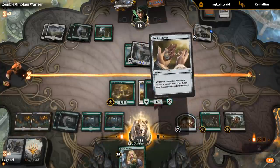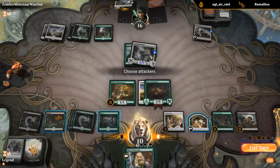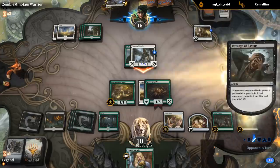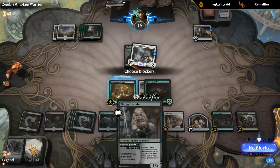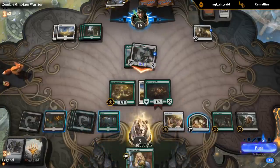I can jump-block with the Innkeeper if I have to - I'd prefer not to. They didn't show me any combat tricks that would give five extra power out of nowhere, so I think I'm okay taking six since we'll have a lot of jump-blockers soon. I could always sack food to gain three.